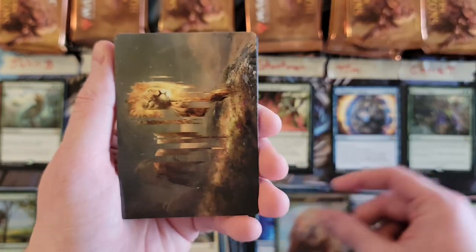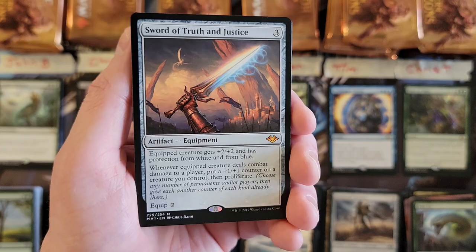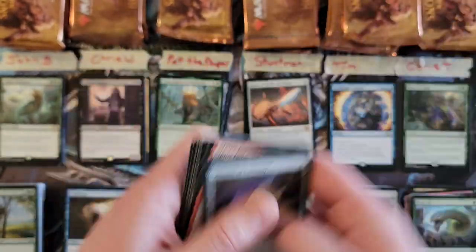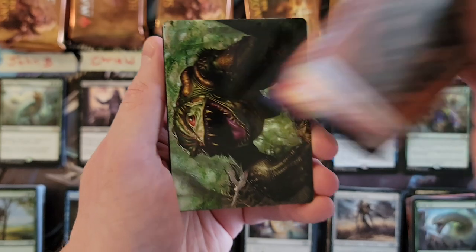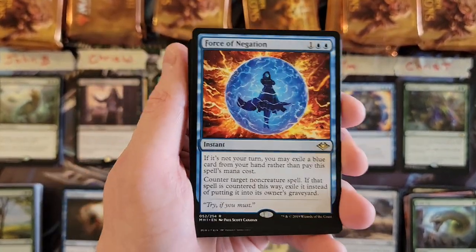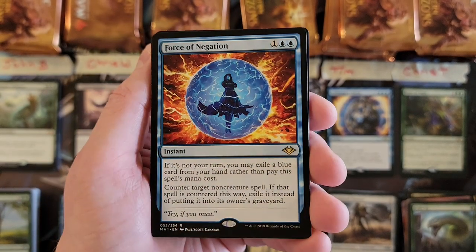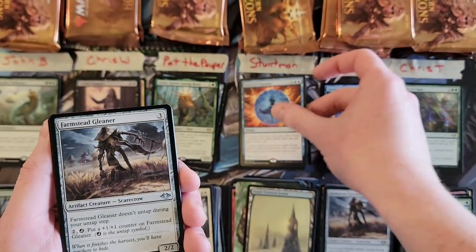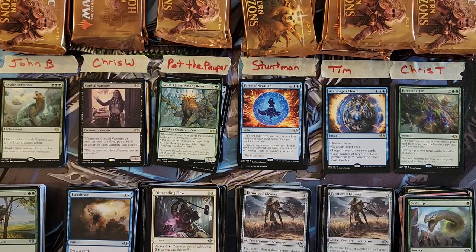Stuntman, let's see what you get — our first mythic finally, and a really good one! Sword of Truth and Justice. Talisman of Curiosity as well. Fourth pack: snow-covered forest and Force of Negation! We pulled both big forces — congratulations Stuntman! I shuffled the packs, you never know where everything's going to go, and apparently you have been chosen for the Force of Negation. The will of the cards, or the heart of the cards — whatever you want to call it — has gone your way.